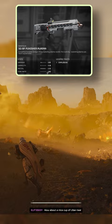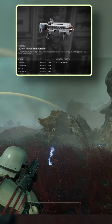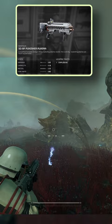The Punisher Plasma holds its own against the Robotic Menace too, tackling everything up to Devastators without breaking a sweat. Wrapping it up, I'm slotting the Punisher Plasma into the B-tier.